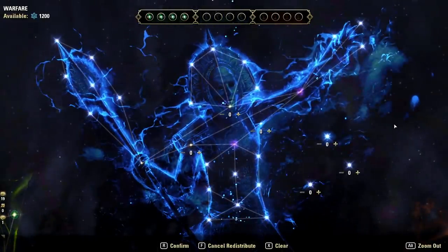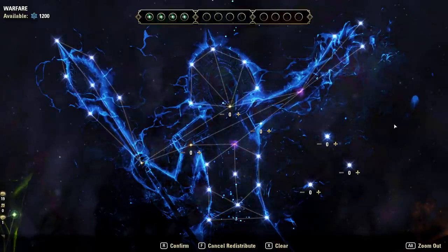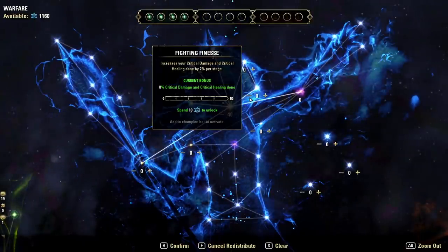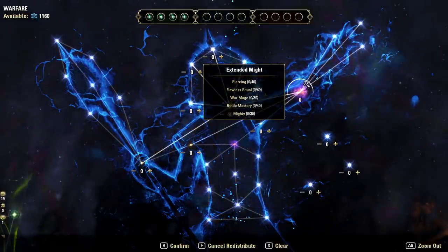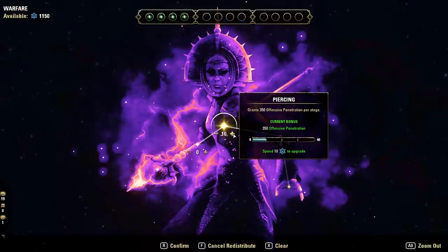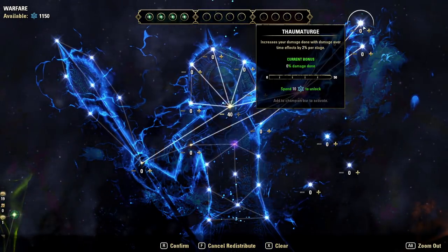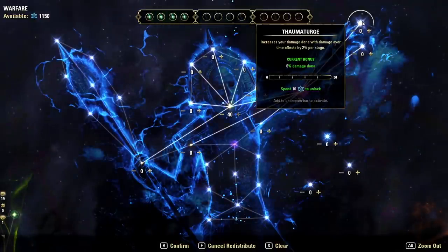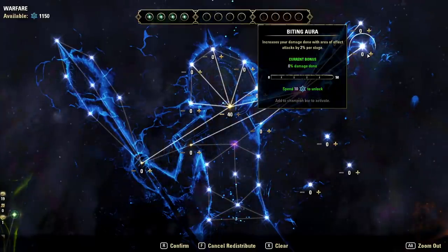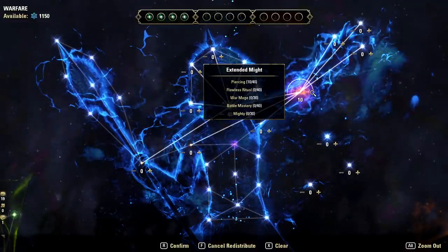Now the blue tree is where things start to differ. For a DPS build, start with Precision — put 40 points here for increased crit chance. Then come over to Extended Might, a sub-constellation — click into it to get a new tree. Put 10 points into Piercing to unlock the offensive slottable stars: Binding Aura increases AoE damage, Thaumaturge increases damage over time, and Deadly Aim is single-target damage.